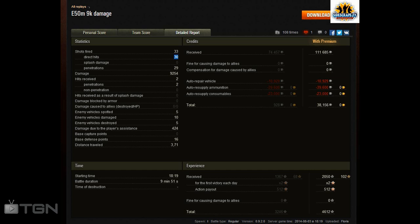Shots fired: 33. 30 direct hits — you saw him out with his turret. 29 penetrations. He took just two hits — entire two hits, two penetrations against him. Damage use assistance: 124. 3.71 kilometres travelled. That's pretty decent. And he still made a profit of 38,156 credits.